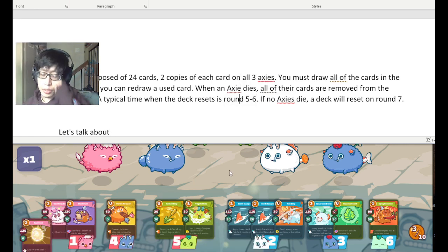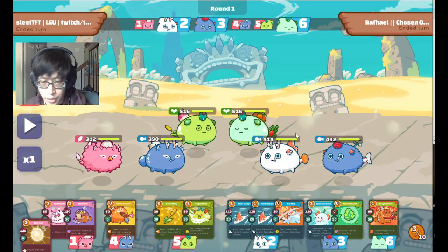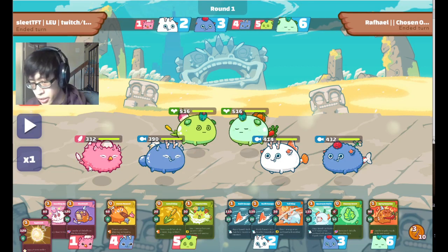I picked this particular match because it showcases counting cards at its finest. In this particular matchup, it's Bird Beast Plant — essentially a beast composition — against Double Aqua. This matchup is notoriously difficult for the bird player, mostly because the aqua player's outspeed potential now outspeeds the bird.